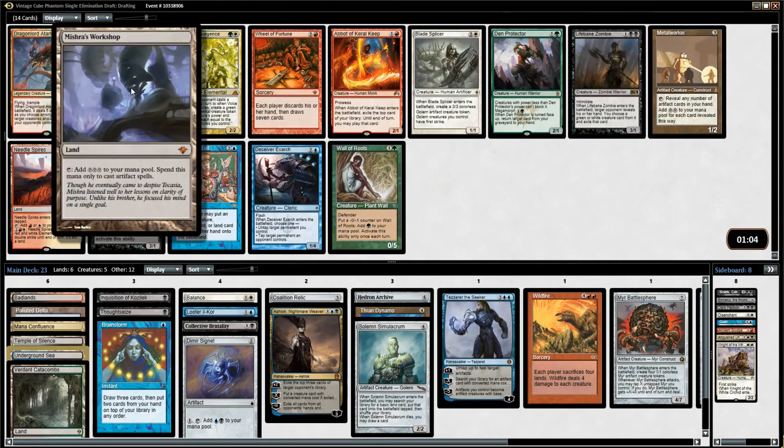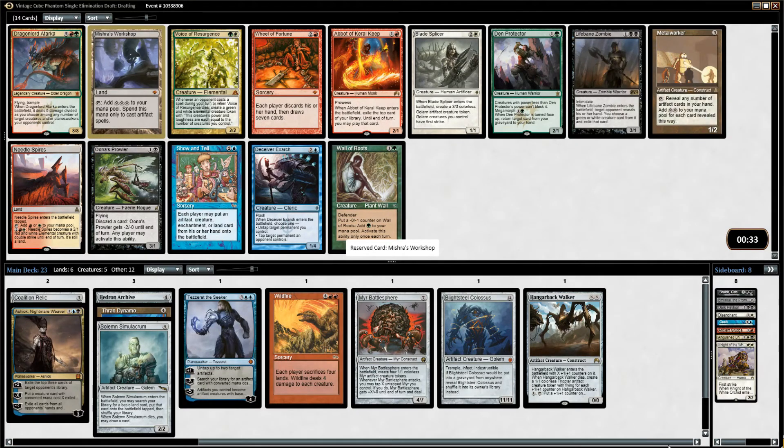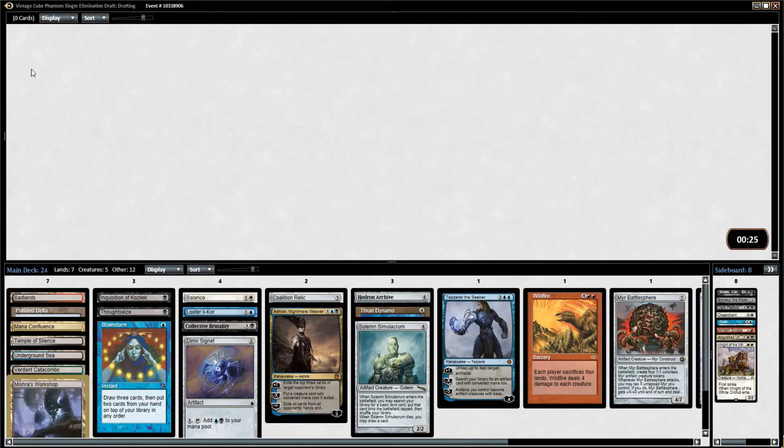Metalworker and Mishra's Workshop — sick! These are the cards that we were looking for. It's too bad I had to pass the Metalworker, but I'm going to guess it'll come back. We did manage to get a fair number of Ramp Artifacts and we managed to wield a Wildfire, so I don't think anyone's specifically in the Artifact deck. A lot of the random Artifact Ramp cards are awesome in every deck, so they just get picked up. Workshop's pretty easily the best card there. Tolarian Academy — we're getting all the lands that we need.